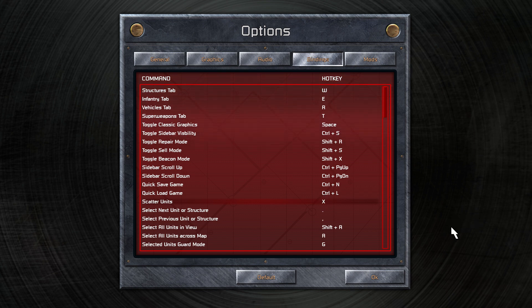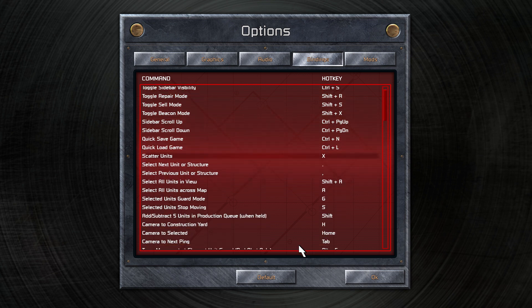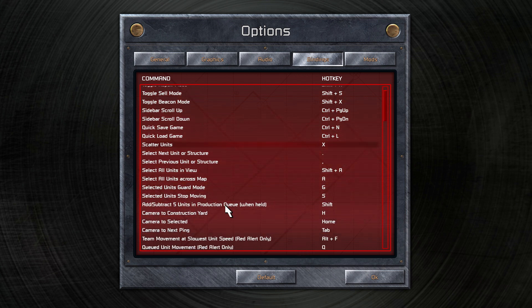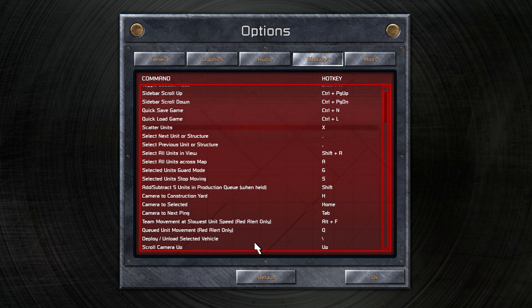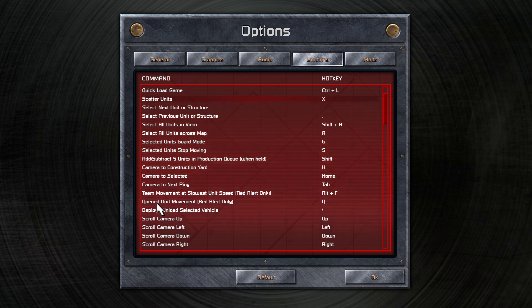We've got the X scatter key — that's so you can scatter infantry if your infantry are attacking tanks or an ore truck, stopping them from getting squashed. Then lower down we have select units in view or across the map. I've changed the across-the-map one to just A instead of Shift+A, so I only have to click a single key because I use that quite a lot — it's a lot easier to click a single key than two keys at once. Further down you'll see the queued movement key, which is Q.